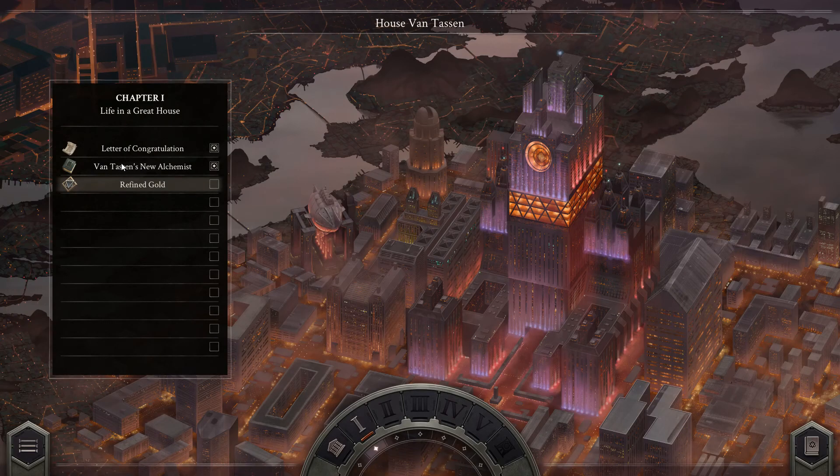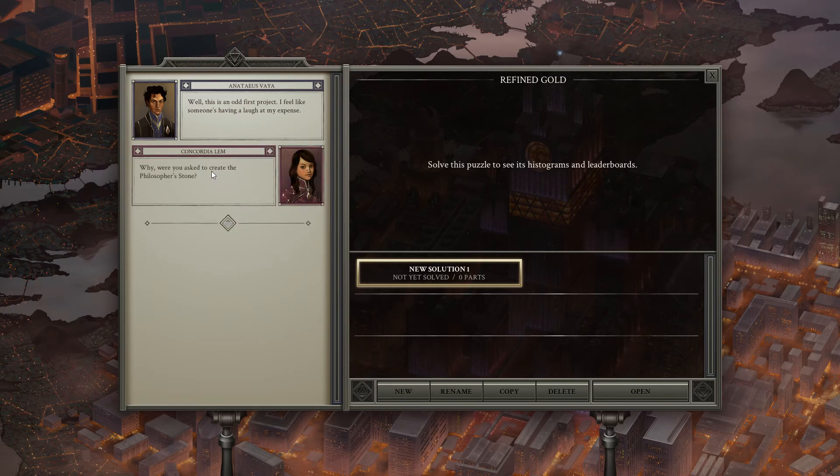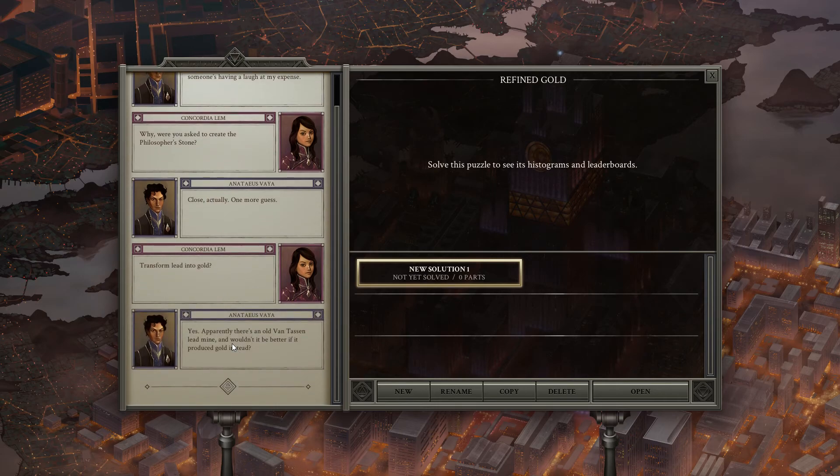So we have the first task here: refined gold. This is an odd first project — I feel like someone's having a laugh at my expense. Were you asked to create the Philosopher's Stone? Close, actually. One more guess. Transform lead into gold. Yes, apparently there's an old Van Tassen lead mine, and wouldn't it be better if it produced gold instead?